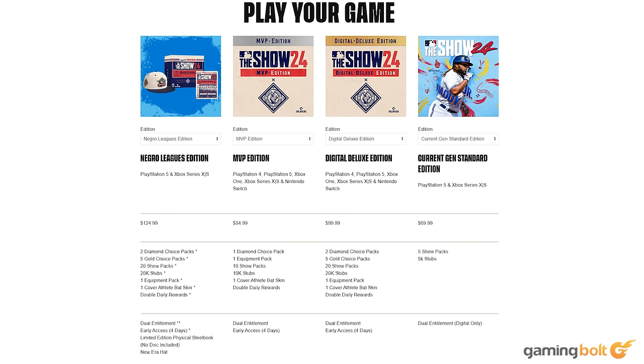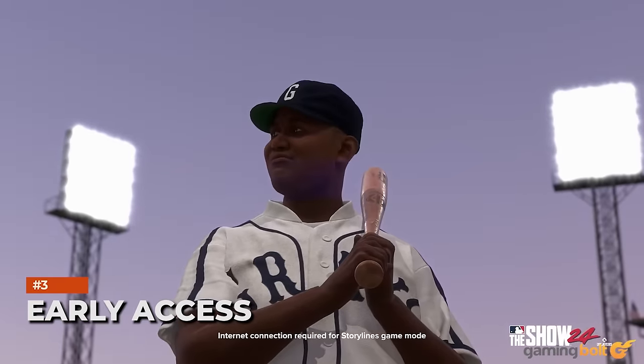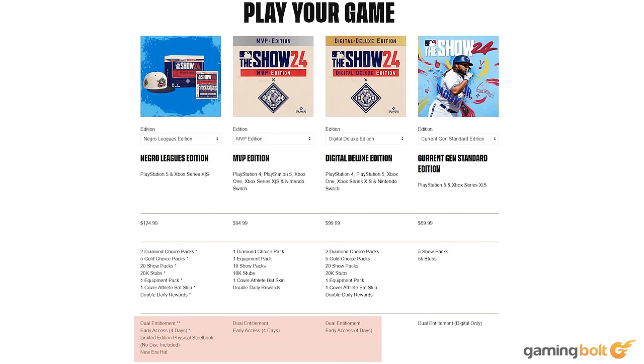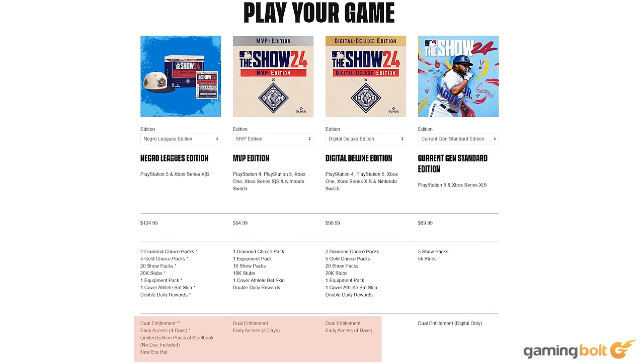You'd need to order an Xbox Series X/S to get a disc with the Negro Leagues Edition. Early Access: Those looking to gain early access must pre-order one of the three special editions. Pre-ordering the basic game will not give you early access, which this year will begin on the 15th of March 2024. Pre-orders can be made now, so don't delay if you're after getting into the swing of this year's edition earlier than everyone else.